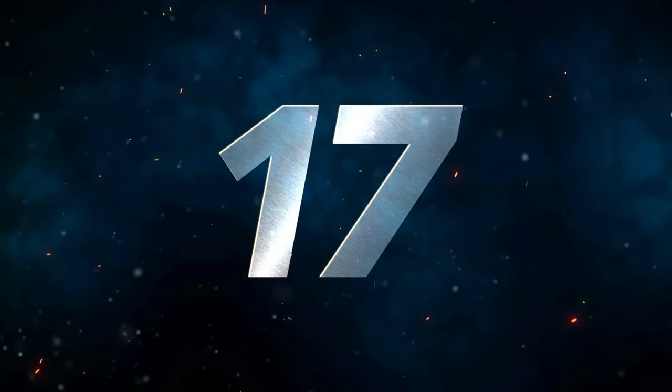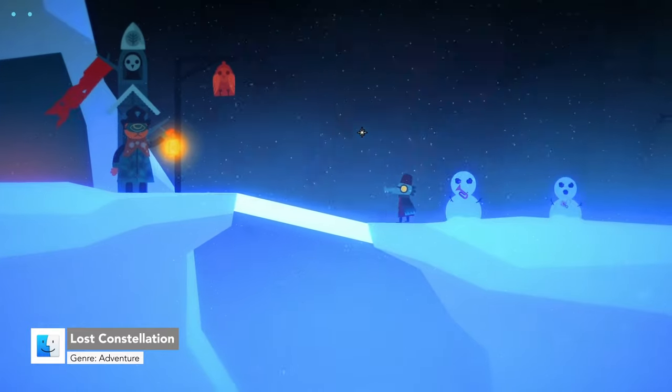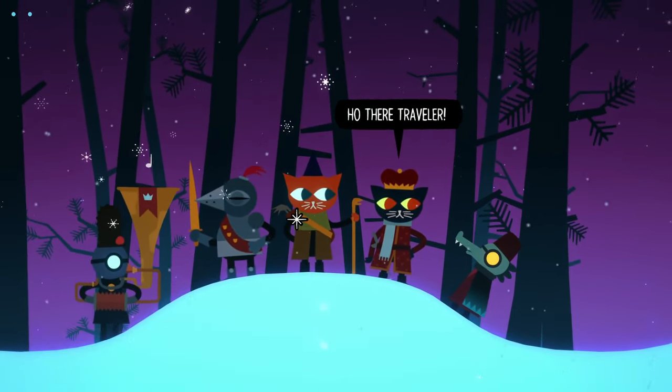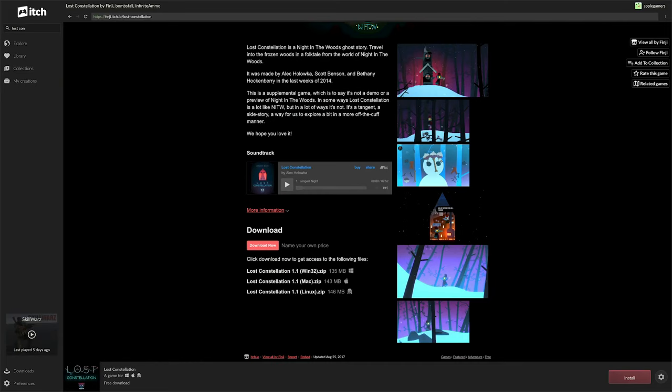Number 17 we have Lost Constellation. Lost Constellation is a quirky indie ghost story. Travel across the spooky and bizarre frozen woods out of a folktale. Meet odd characters, solve puzzles, and discover the mystery that haunts the woods. Lost Constellation is available on Itch.io.